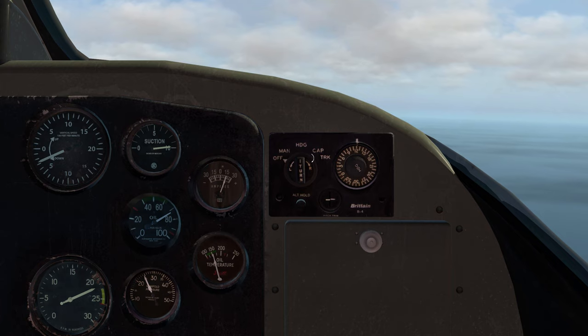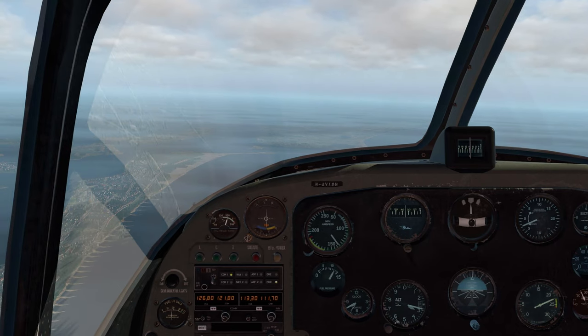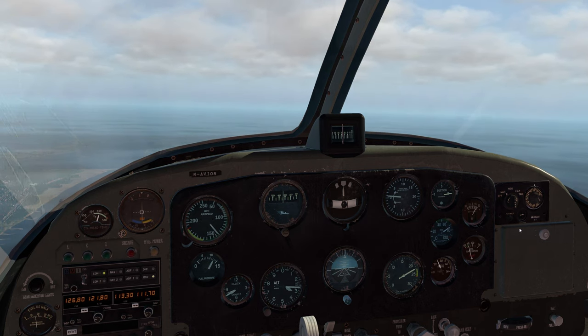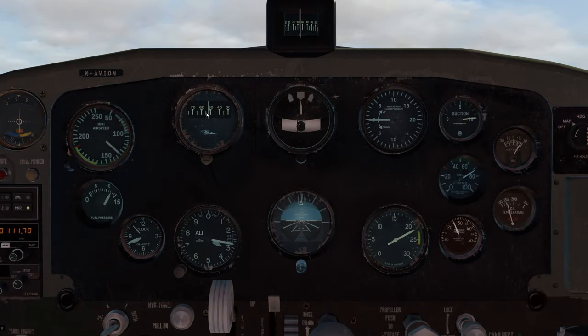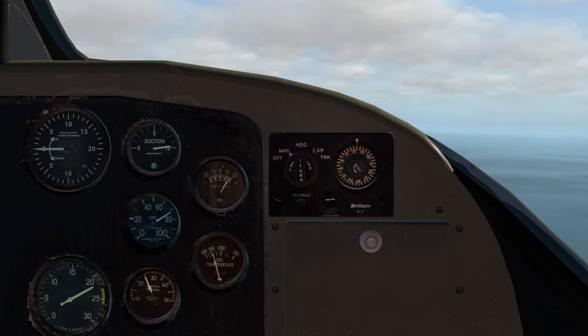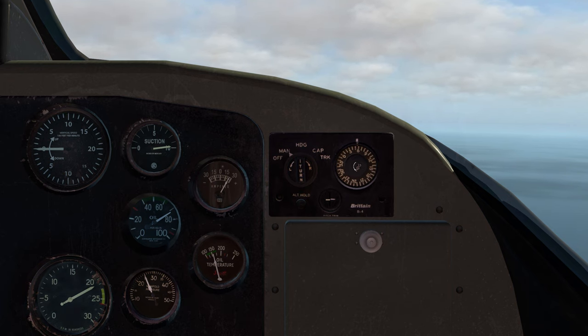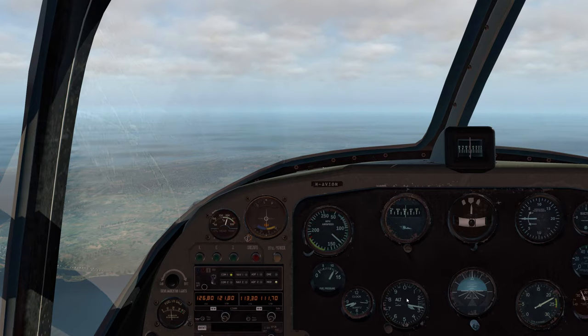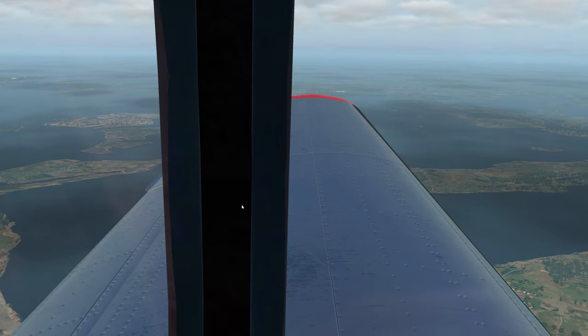In Manual mode it will hold our pitch and bank. Let's hold altitude too. I'm going to let go of everything. Heading is at 52 degrees — let's set it to 50 to head toward the island. Now selecting Heading mode — it's going to line us up with heading 50. There we go. That's autopilot in a nutshell. We'll talk about descent in a minute but I really want to go back and look at the island.